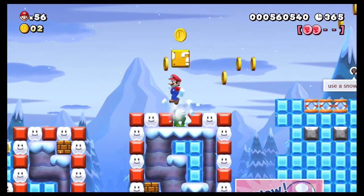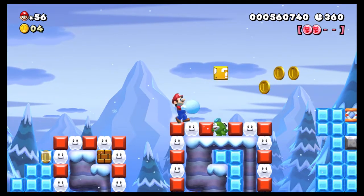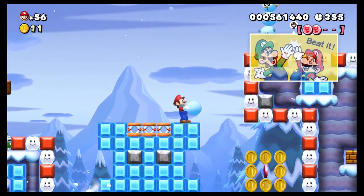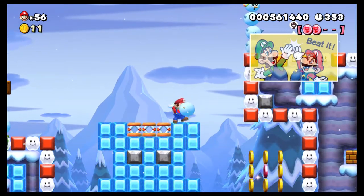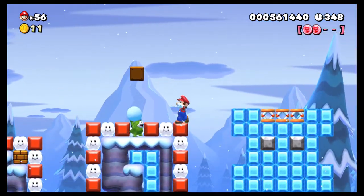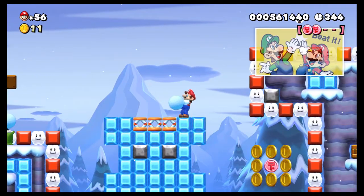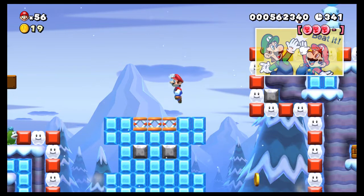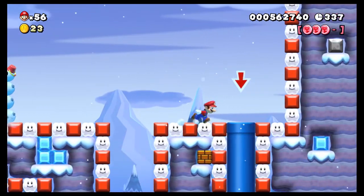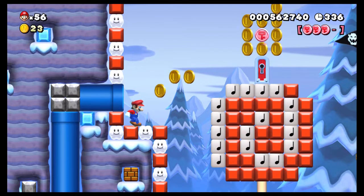There's something satisfying about ground pounding a multi coin block like that. Maybe it's just me, I don't know. There we go, I got my extra life back again. Use a snowball... okay, I see. There we go. The fourth red coin is always at the end, right by the door. So you don't have to worry if you miss a coin.